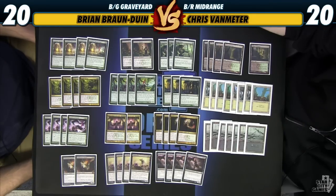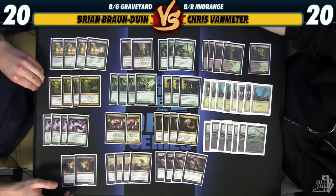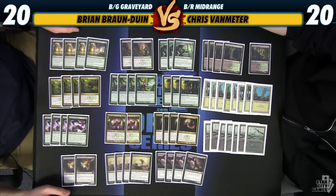We got some sweet old Golgari cards in this deck. We have Commune with the Gods, Grizzly Salvage, and Satyr Wayfinder. These are our engine cards to fill our graveyard with some of the ugliest creatures in Ravnica's history. This deck isn't winning a beauty contest, but we are filling our graveyard with some very ugly folks that really fuels a lot of the strategies in the deck.